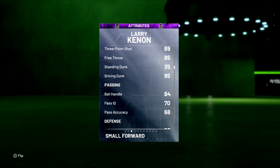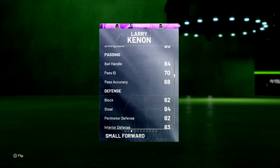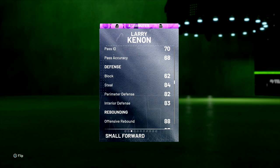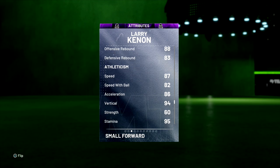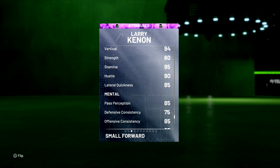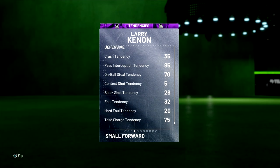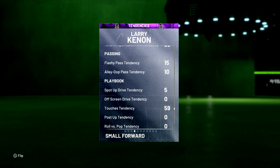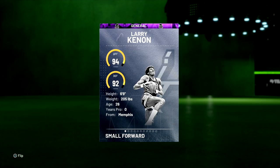It's 95 driving dunk — this will be the big thing about this card. 84 ball handle, so at the four, being able to handle the ball is going to be a big deal. 84 still, 82 perimeter defense, so he can't lock down on the perimeter. Rebound at 88, 83. That's why you want him at the four. Speed at 87, so that's really, really fast for a four. Speed with ball, 82. Vert of a 94, so hopefully he'll be able to catch some good dunking animations. 85 lateral quickness, so he looks like he'll be able to lock down on defense. 70 on ball still — that's pretty good right there. 95 for the flashy and driving dunk.